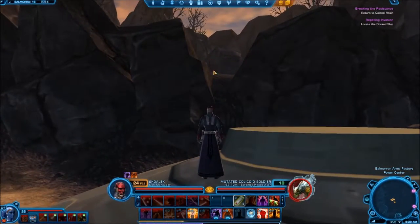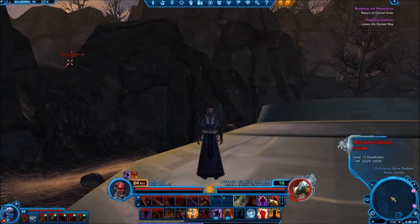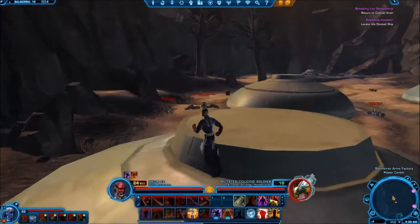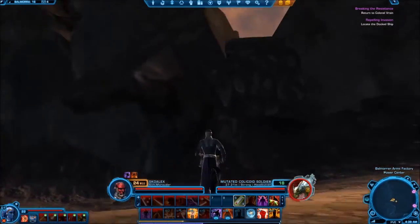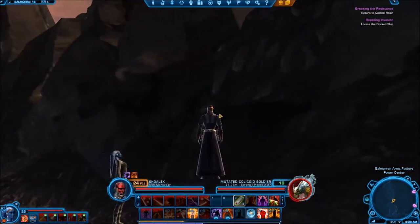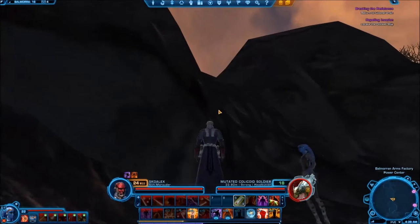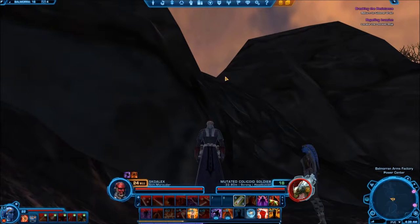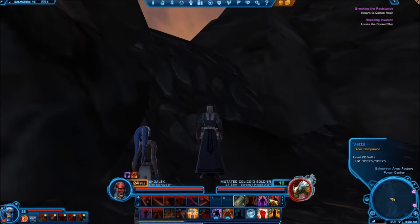What you're looking for is this open space right here, and I've got them targeted — that colicoid. That is a mutated colicoid, and it has a long respawn timer from what I was reading. I didn't actually stand here and do it myself. This is very dark. The whole goal is to jump up into here and get just high enough that we can send our pet to attack it. Since I already have them targeted, I'm going to try it from here, but I don't think it's going to work.